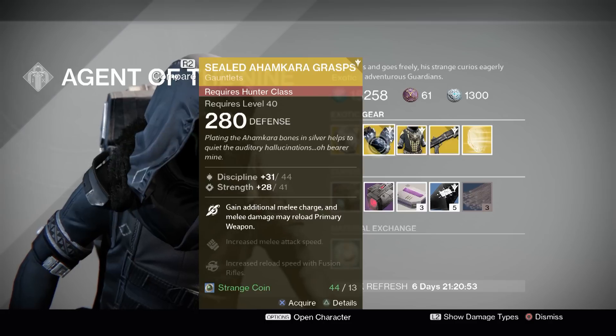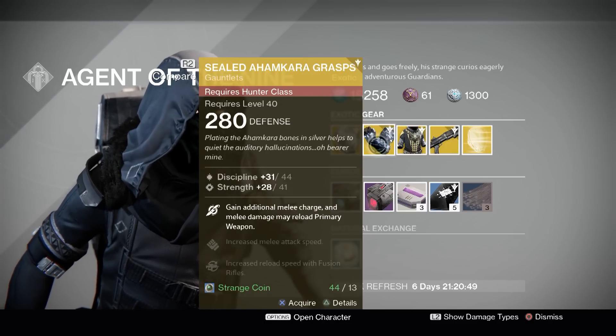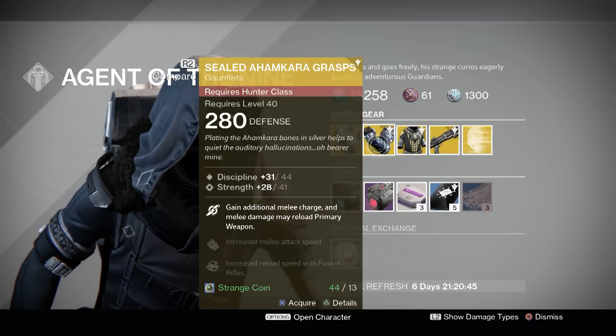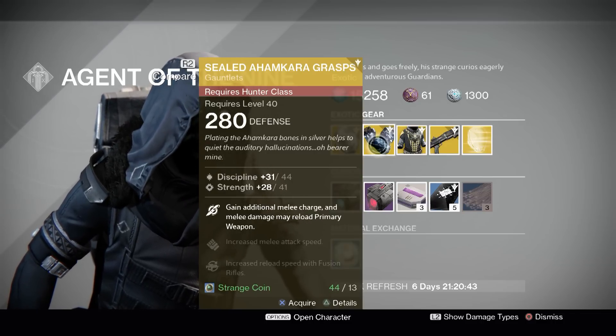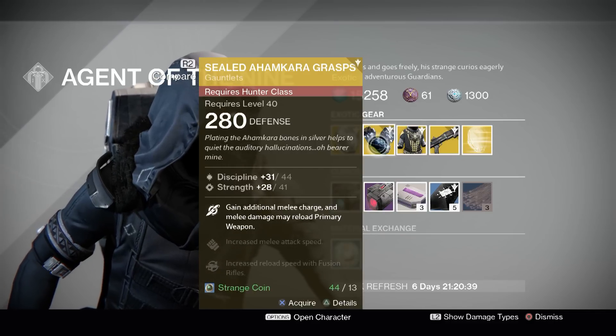Sealed Ahamkara Grasps. These are Hunter gloves that give you an additional melee charge, and melee damage may reload your primary weapon. So if you love melee, especially using Gunslinger, you get an extra Throwing Knife. That can be great, or an extra Smoke Grenade if you're running Nightstalker.